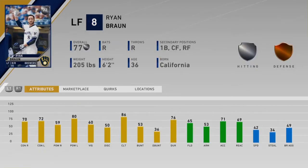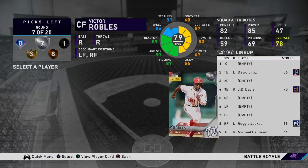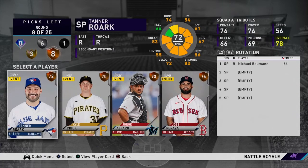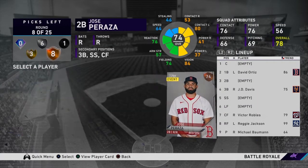We got a decent Ryan Braun. Robles can field and hit — well, he just can field pretty much — but I value his fielding right now, so I'm going to take his fielding. We got Tanner Roark, Kyle Crick. Oh boy, this is not a great round. It's a round you kind of want to throw away, so let's burn a hitter right here.